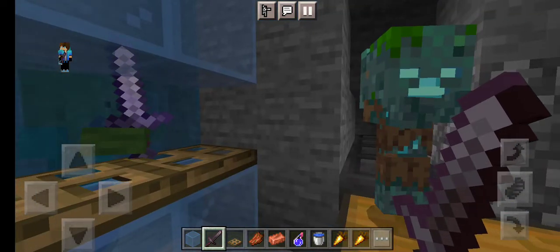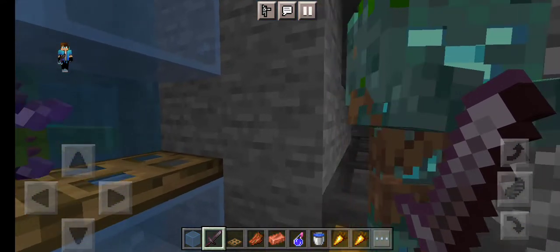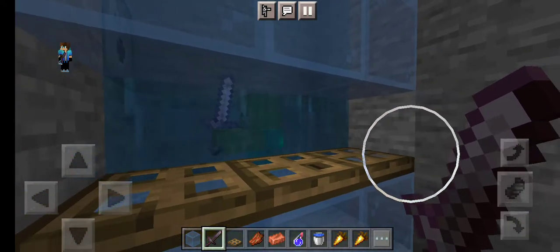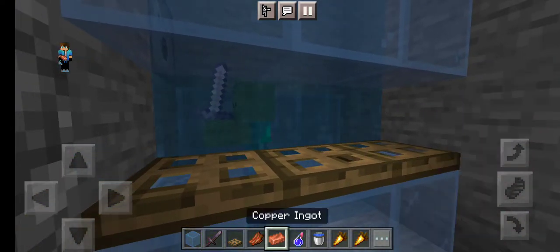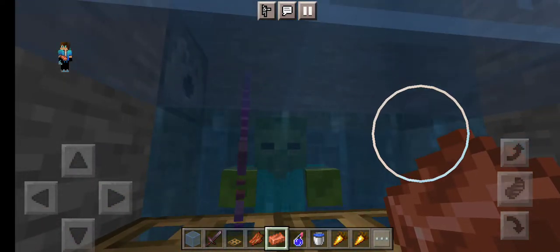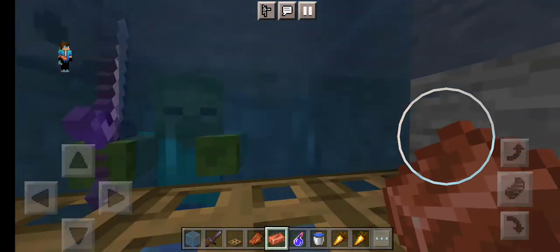Hey guys, welcome to Tyler YouTube. Today I'm going to be showing you guys how to get armor without doing anything — like full duration armor. First of all, you're going to need a zombie with some loot that spawns from a thing. I only have limited time, so what you want to do is keep doing this and make him drown.